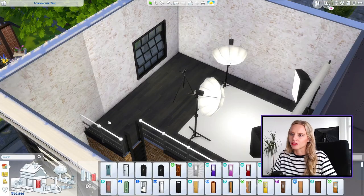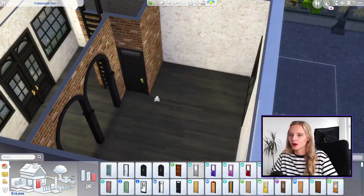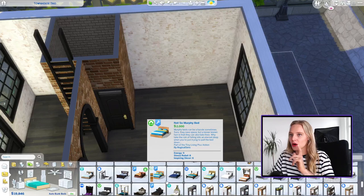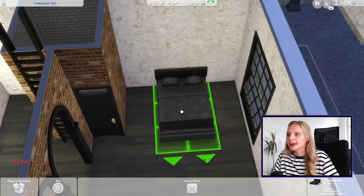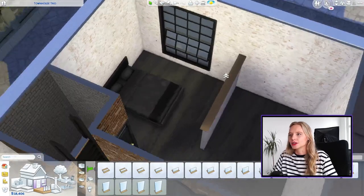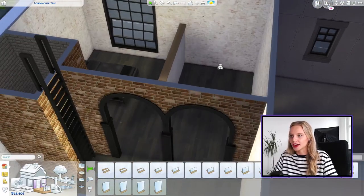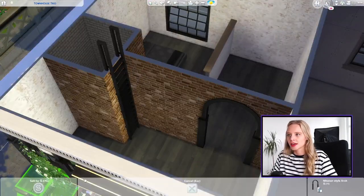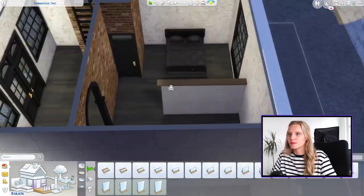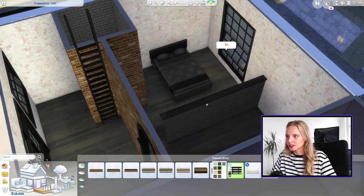Up in the studio we'll have a quiet area, a rail of clothes, and some accessories — nothing crazy. Let's start downstairs and get the floor plan for her personal space. I want it to be quite dark, edgy, and minimal, and I want to be able to upload this to the gallery, so no custom content. I'm going with a bed like this; I'll do an office in here as well, wardrobe, and then a kitchen-diner with a little lounge area. Bed is not fully exposed — I'm going to do it with black brick.